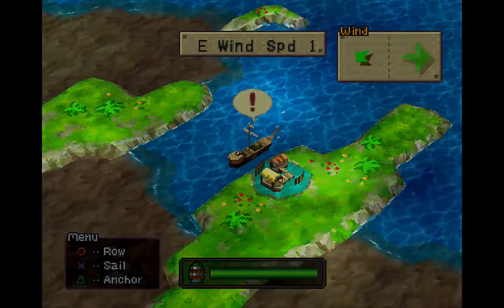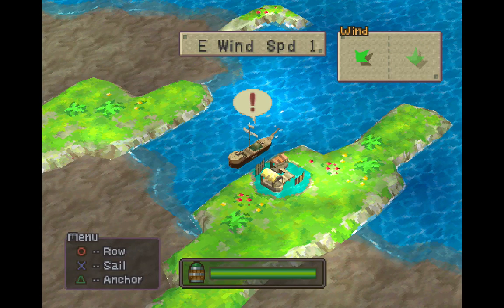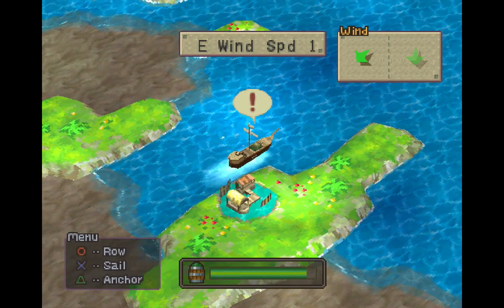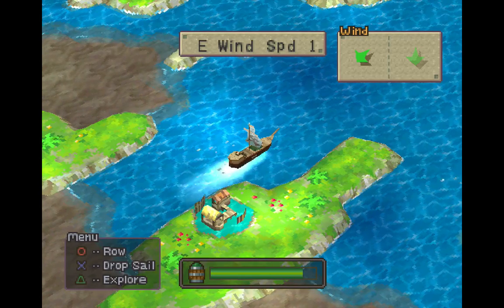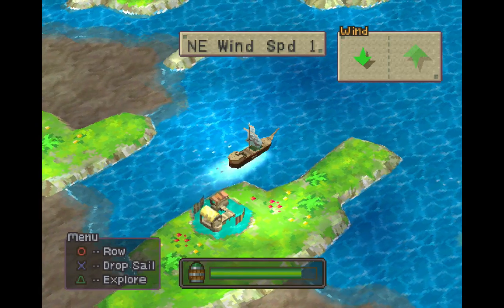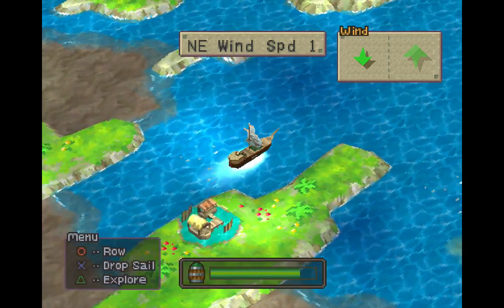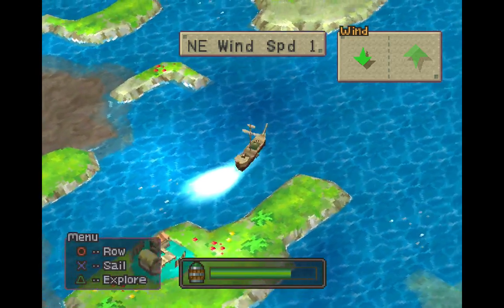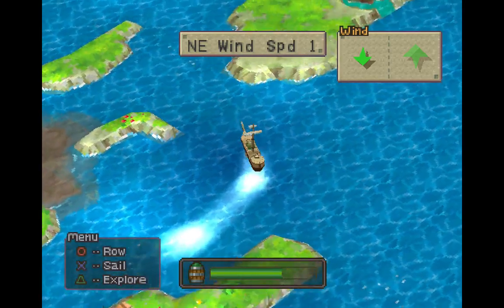Now, so basically I'll just kind of explain it real quick. So you see we've got wind there. Now, whenever the sail is up, the ship will go in the direction of the wind. So right now we're going the opposite — against the wind — so the ship's not moving on its own. But if you want the ship to move on its own, you hold the circle button. But it uses up your supplies in the bottom, you see right there.